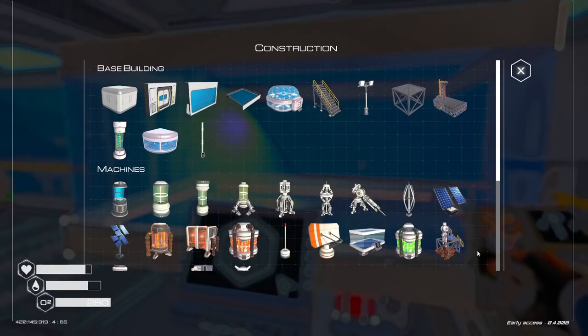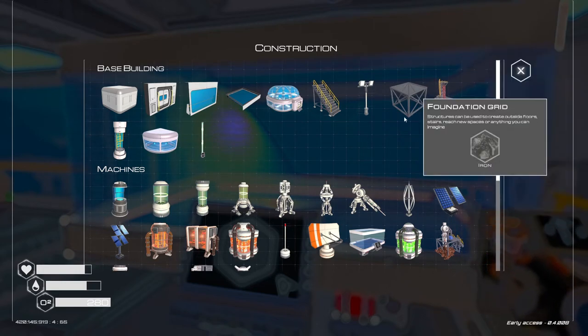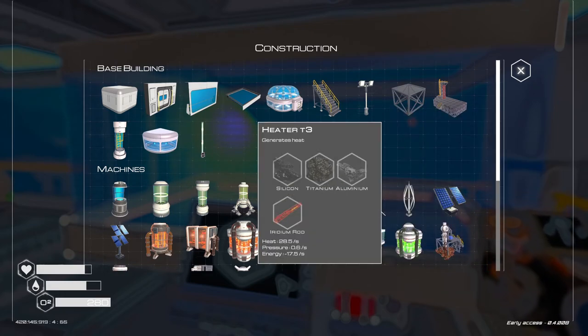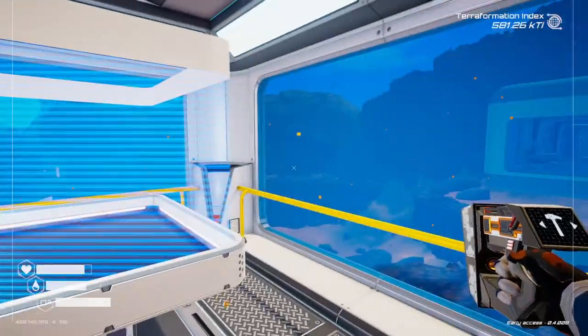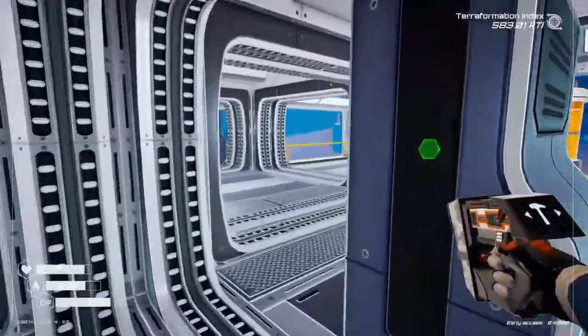I'm thinking about the ore extractor but I just realized I need ozium which I haven't even found yet, so that's something we'll have to go exploring for. I was going to get that on the aluminum but we need super alloy for it. We need super alloy for the launch platform, the biodome, and we need iridium rods for the heater. We can make that if we had the iridium but we don't.